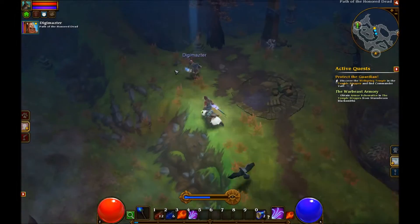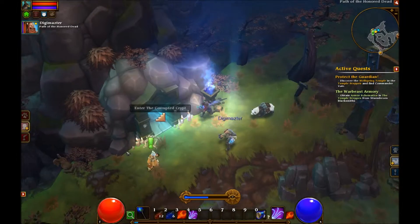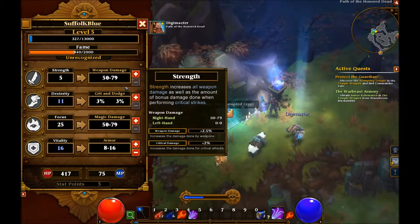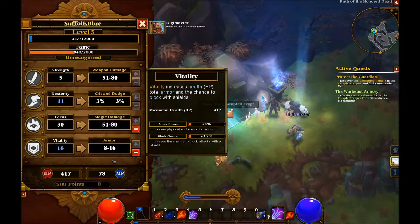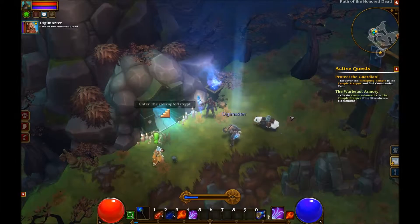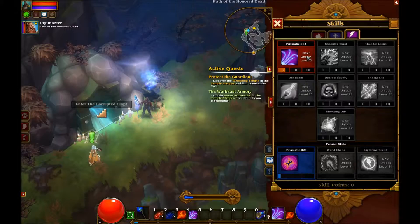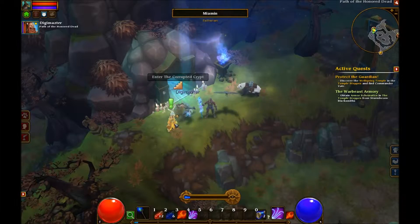We've got two levels to put on. Do you want to put the two levels on, or do you want to wait? I guess right before we go in here we can do that. Let's do that now, let's level up. I'm going to put some into Vitality. How many points have I got? Ten. I've got five. Strength doesn't matter, crit and dodge doesn't matter. I'm going to put another one in Prismatic Bolts — I put them both in Prismatic Bolts because it's such a fantastic skill.